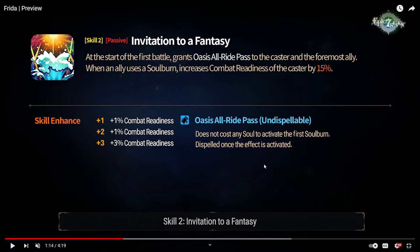This is her passive. At the start of the first battle, you'll grant Oasis All Ride Pass to the caster and the foremost ally. Whenever an ally uses a soul burn, you get CR pushed by 20%, and this buff is undispellable. It will make Frida and the person in the front have their first soul burn be free, which is insane. This will work against Bellions — Bellion's passive won't work against this because it just makes the soul burn not cost souls. It'll work with very powerful units like Noggle, ML Luna, and others.